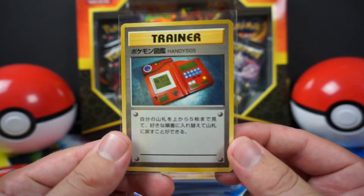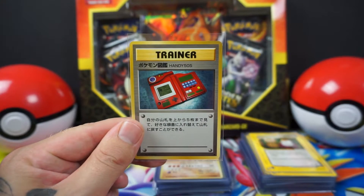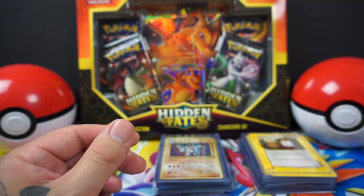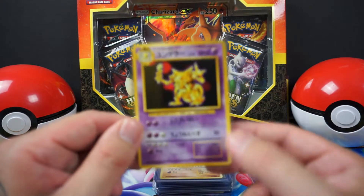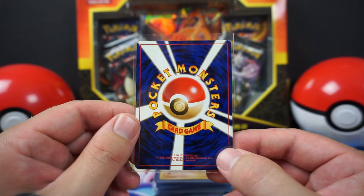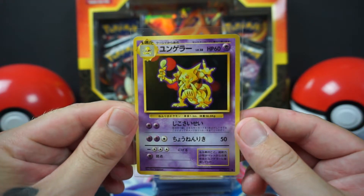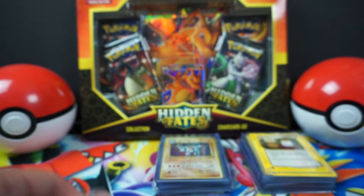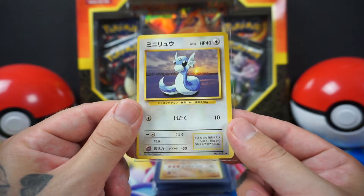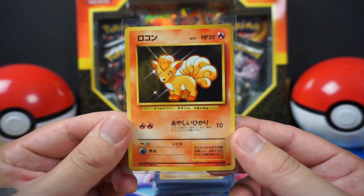All these cards are super minty — anything in here is super mint or near mint. I've got the Pokedex. Next up I've got a Base Set Kadabra — all the centering, they're all going to be perfectly centered. Next up we've got a Dratini, number 147. Next up is a Vulpix, number 37.